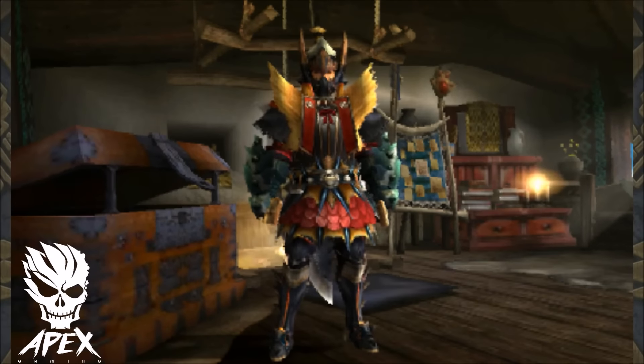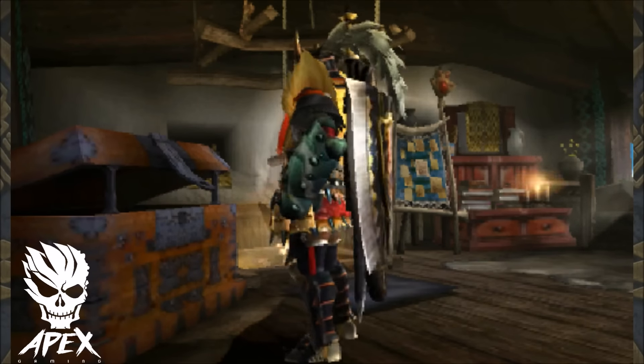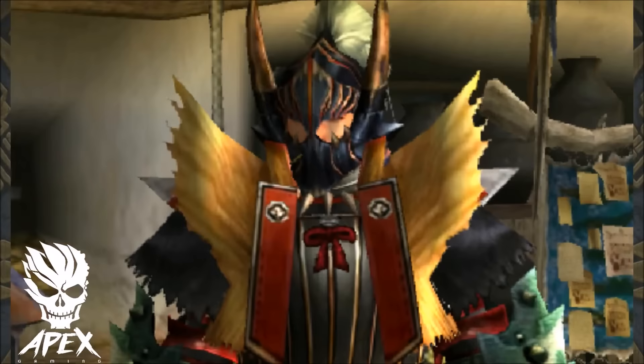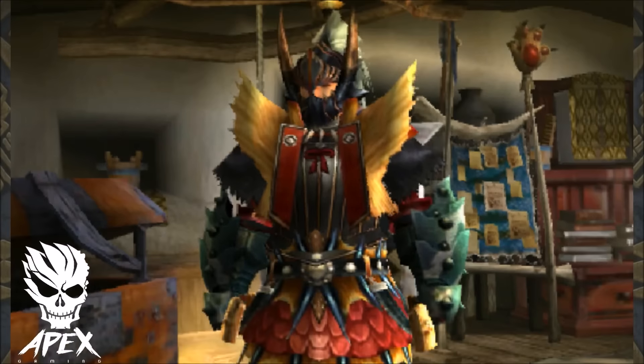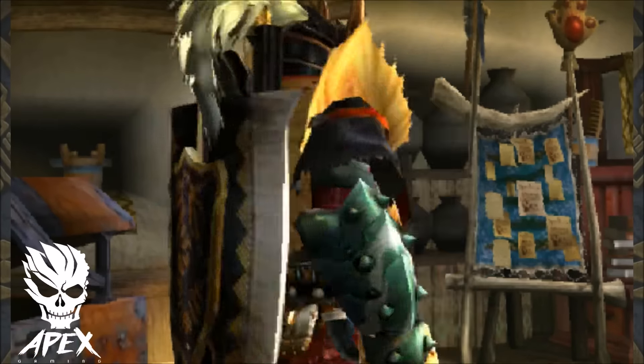We'll go ahead and dig into what armor pieces you need, the skills, and what gems you'll need. First things first, most importantly this armor set is for high rank hunters. The helmet is a Cantor R series, the chest is Furious Rajang, and the arms are Celtus.